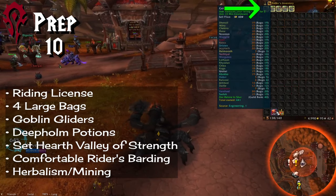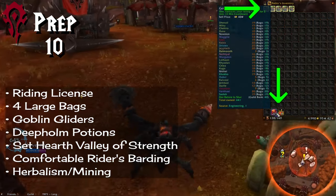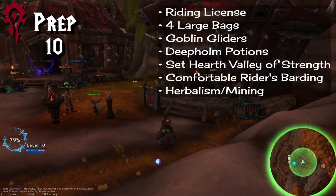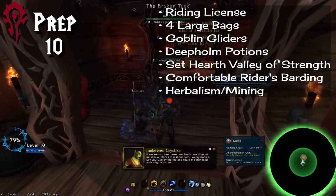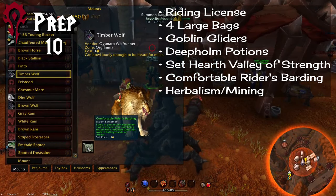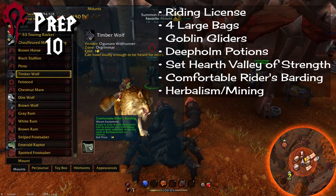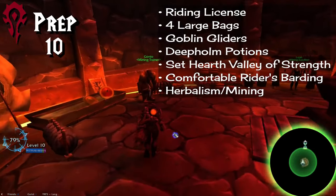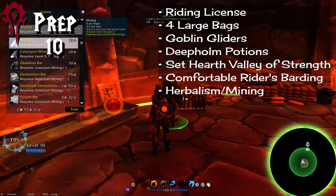Then buy some bags, preferably at least four of the largest size. Then get one stack of Goblin Gliders and a stack or so of Potion of Deep Holm. Make sure you set your hearth here in the Valley of Strength — you'll want that later. I also recommend you grab the Comfortable Rider's Barding mount equipment, since this item will prevent you from getting dismounted by NPCs. And lastly, if you want to pick up Herbalism and Mining, now's the time to do so.